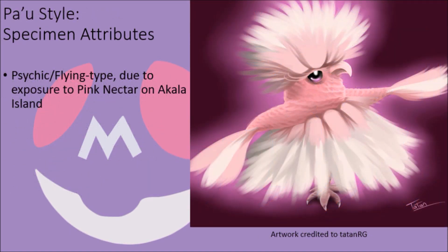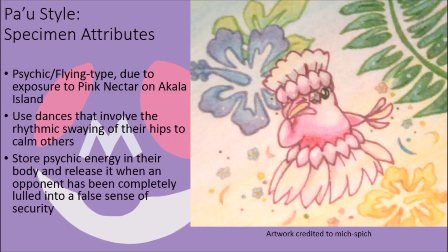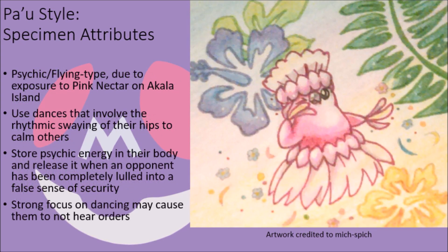Secondly, there is their Pau style form, which is psychic flying and comes as a result of them drinking pink nectar found on Akala Island. This style relies on a calming dance, focusing on movements where their hips gently sway back and forth in a rhythmic fashion to soothe others and bring an air of calm to their surroundings. However, this is also their primary means of storing energy, as the pink nectar they feast on activates a hidden psychokinetic organ in their bodies. Once they feel a target has been swayed into a calm false peace, they unleash their stored psychic energy to attack with a potent burst. It is noted that they may occasionally get so caught up in their dancing that they fail to hear their trainers' orders, making them a bit tricky to work with.